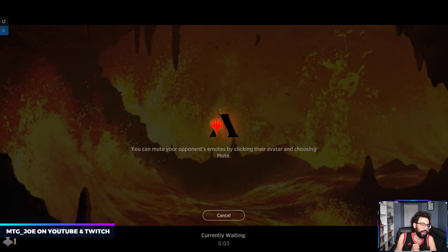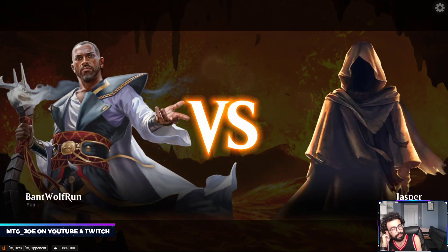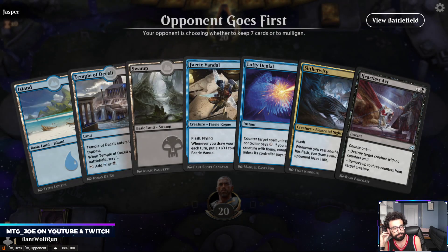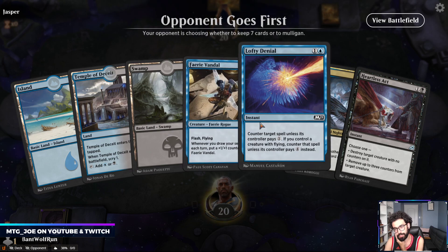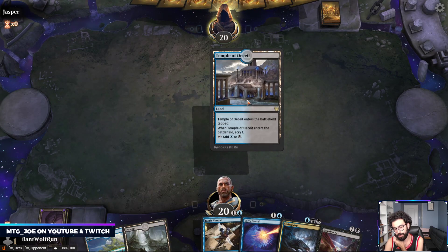We'll run probably one more with this one, then I'll restart the client and we'll brew up another deck. Clarion rotates - your only sweeper is gone. This hand's gas: ideally Lofty Denial on two, Slitherwisp into Faerie Vandal.